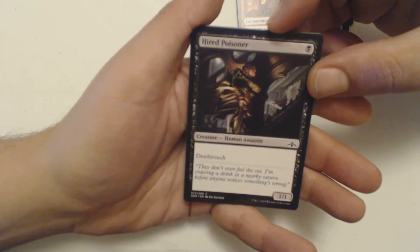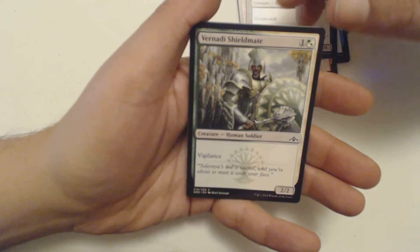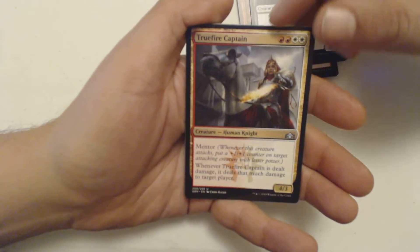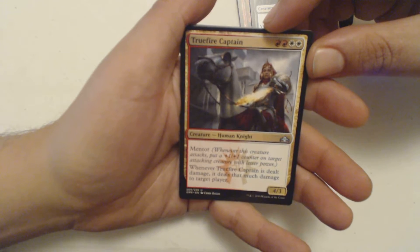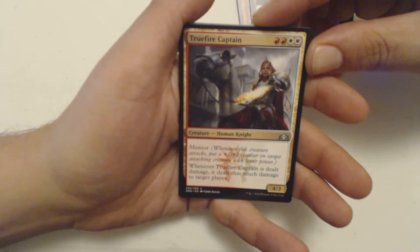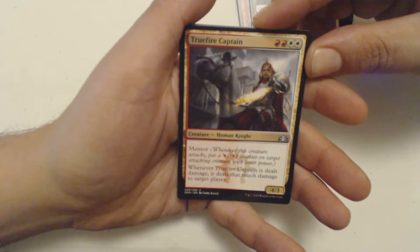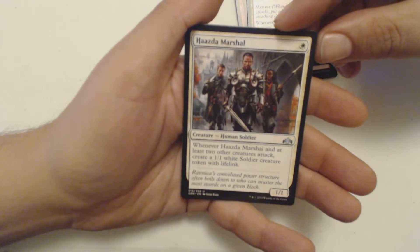I got a Vernadi Shieldmate — knocked my camera around a bit, sorry. True Fire Captain is my first uncommon: two red and two white, four-three human knight, has mentor, and whenever it is dealt damage it deals that much damage to target player.